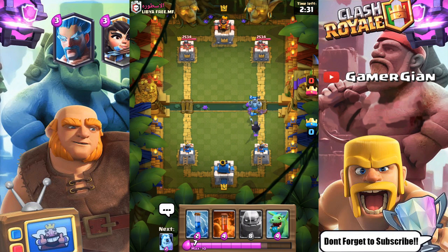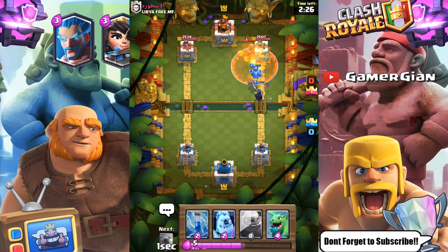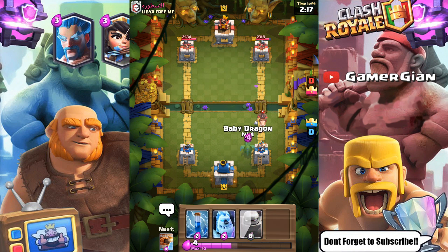We slaughtered him there, but we did use a little bit more elixir. I'm gonna go poison right there. I'm not even gonna use the zap because I can just use the tower to take care of it. Wow, the poison took out the wizard because it was only level seven — wow, that's weird. I'm not used to that — I'm used to always using zap as well.